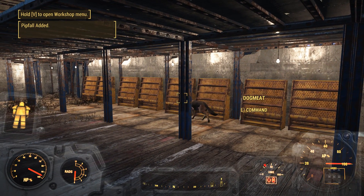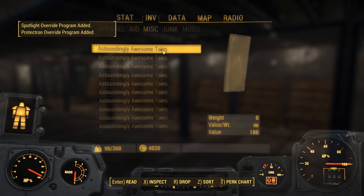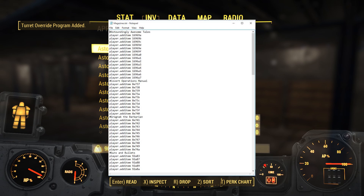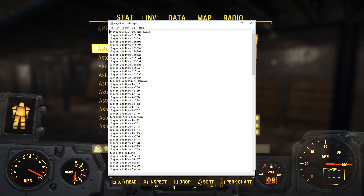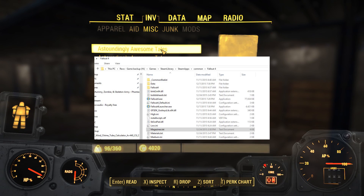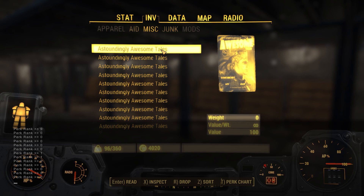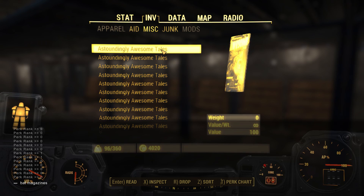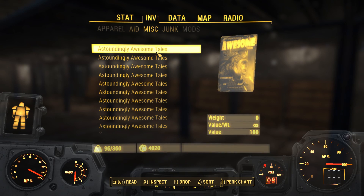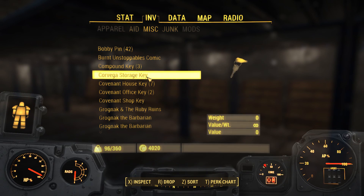This literally gives you every magazine in the game. It's a script that is in the description below, so you'll be able to go through, copy that, put it in a notepad document, save it, stick it in common backslash Fallout 4 — which is what you'll see on the screen — and then you can enable your ability to use a bat file. Basically what it is is a batch of commands, so you'll type in that batch command and then the name of the file and then it'll just run. The trick is you've got to drop everything and then pick it up in order for that to work.